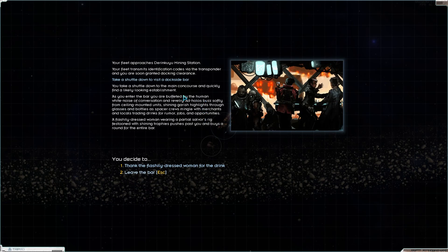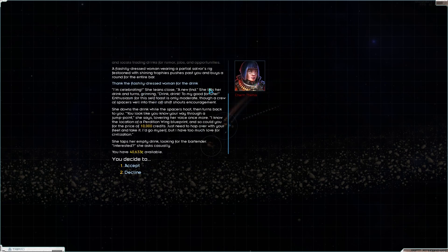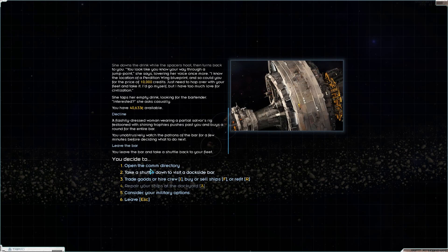Let's see what's on the dockside bar. A flashy woman wearing a partial Salvos rig festooned with shining trophies pushes past. She's celebrating and buys us a drink. She says you look like you know your way around a jump point — lowering her voice — she knows the location of a Perdition Wing blueprint for 10,000 credits, and you just need to hop over with your fleet. I'm going to decline that for now, but we may be able to come back for it if she's still around.